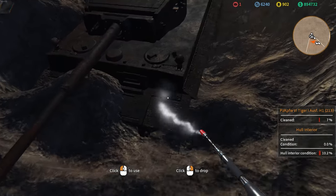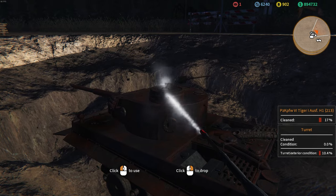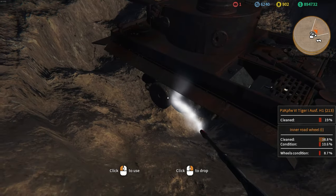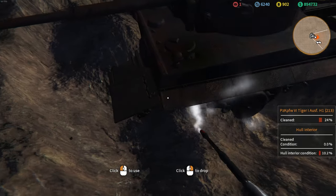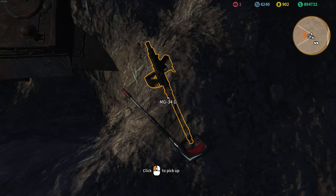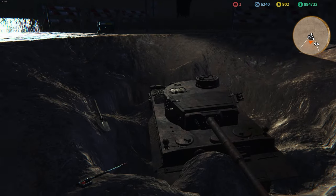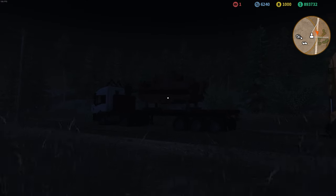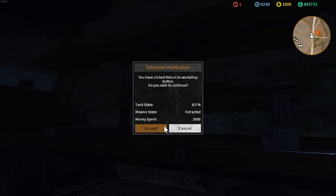Pressure washer — here we go, we'll clean up the Tiger 213. More on that tank in a moment, but we're going to give her a good rinse. I believe there's a machine gun laying on the ground over there as well, so let's pick that up — just casually picking up an MG34, you know, as you do.